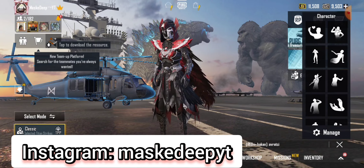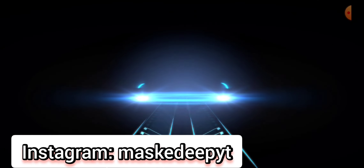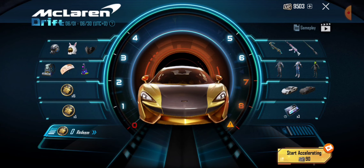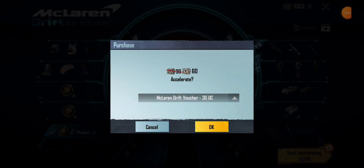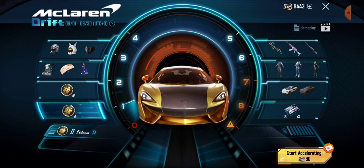So initially I thought that this spin would be a normal spin — like we would get random items. That's why I had 8K UC and 49K UC loaded. But it's not like that. You will get items step by step.